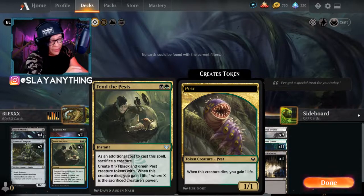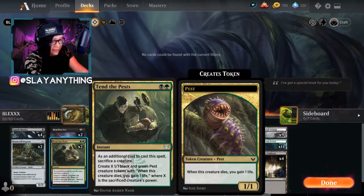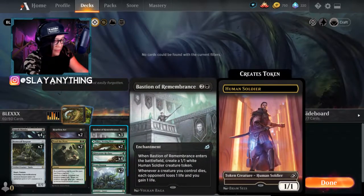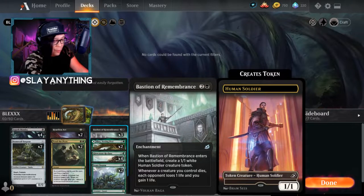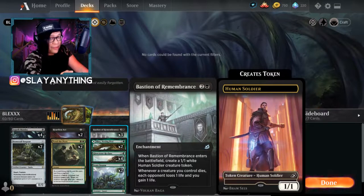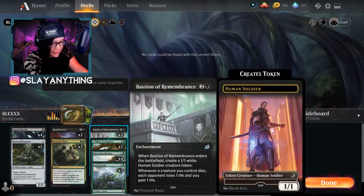Another cool card from Strixhaven is Tend the Pests - an instant that costs one black and one green. As an additional cost you sack a creature, then create X one one black and green pest creature tokens with 'when this creature dies, you gain a life,' where X is the sacrificed creature's power. We'll have big creatures from Stonecoil Serpent or Blex-pumped creatures, so sacrificing them gives us a huge board of pest tokens. This combos really well with Bastion of Remembrance - an enchantment that creates a one one human soldier token when it enters and drains each opponent for one life whenever any creature you control dies.